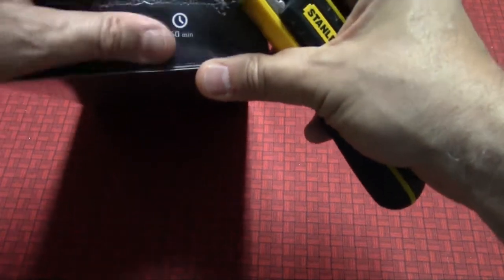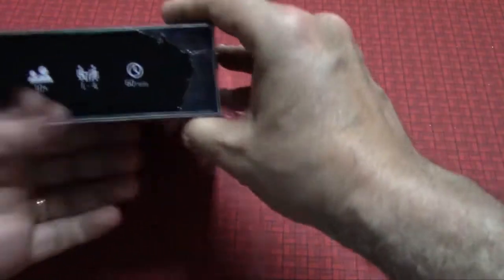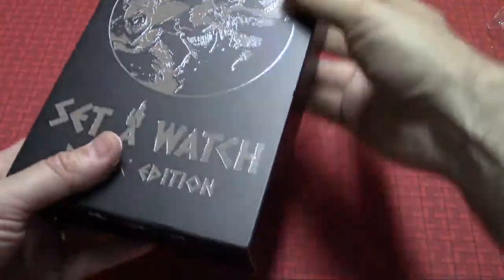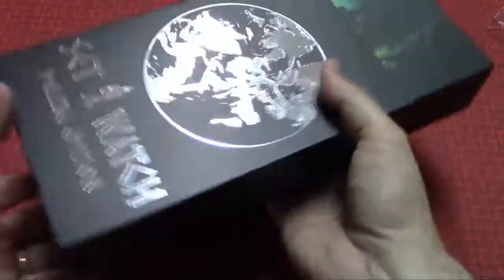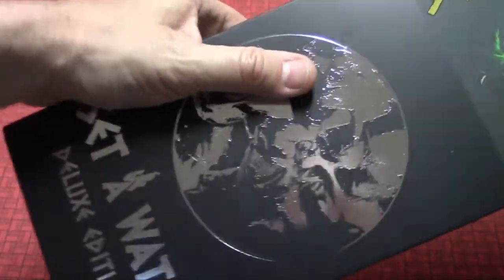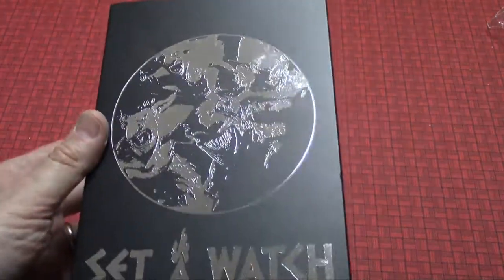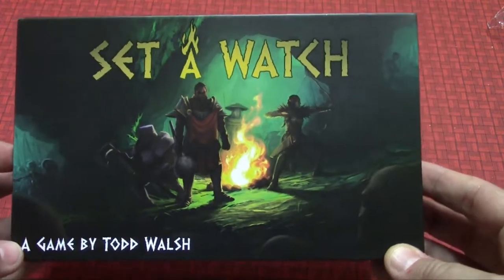Hopefully the glare will go away once I get this plastic off. I actually don't even remember what's supposed to be in the box. So this is the Deluxe Slip Cover — it actually glares a little better. It's kind of a nice box. And then here's the actual game itself: SETAWATCH.